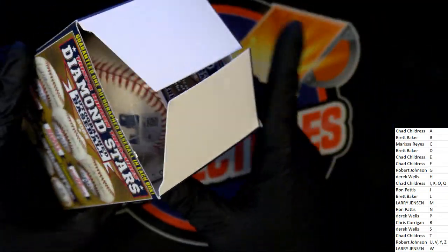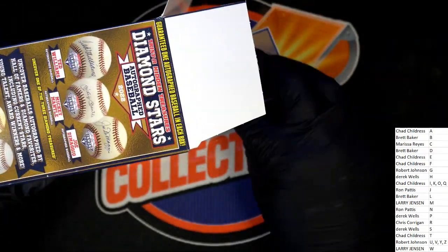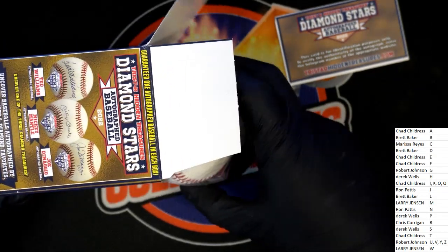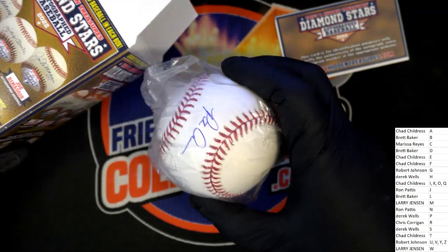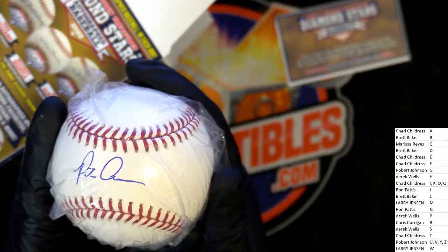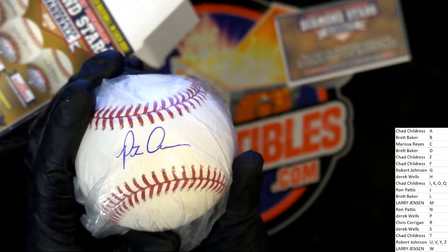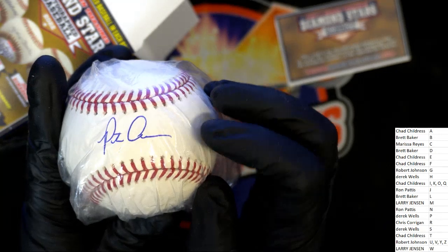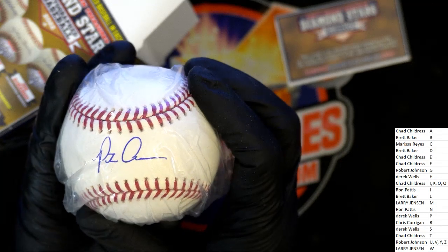Okay, it's an autograph baseball — what's it going to be? Last name letter box break. Good luck. What's it going to be? Who's it going to be? Who's this? Anybody recognize that? What is that? Who is that? It starts with a P. It looks like maybe an A — that could be a letter A, it certainly looks like an A to me, but that could be any letter in someone's signature.